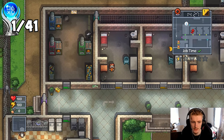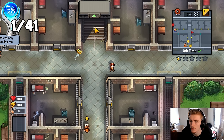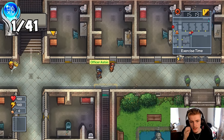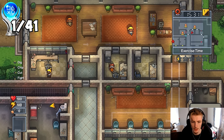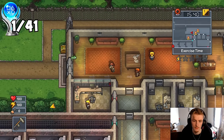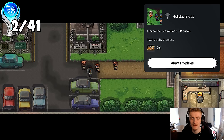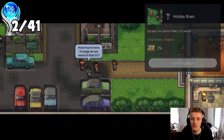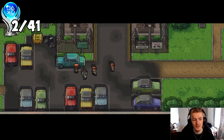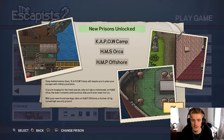Yeah, this prison is so insanely easy. I might be able to escape in one day. I just need to find where the camera crew are. Everyone's going upstairs to exercise. There we go - Holiday Blues, escape from Centre Park's 2.0 prison. So easy. This prison is so much easier than the first prison of the first game, but I know the other prisons get so insanely difficult. New prison unlocked - nice.